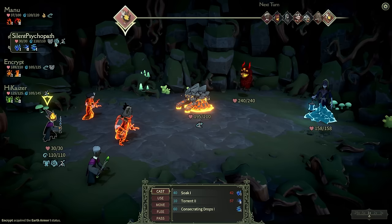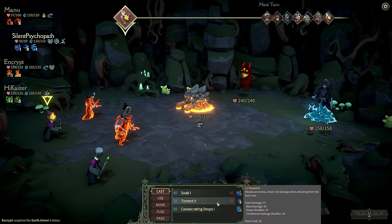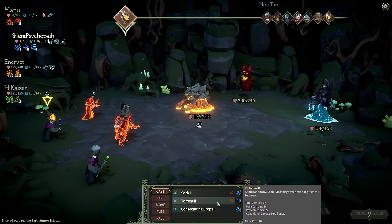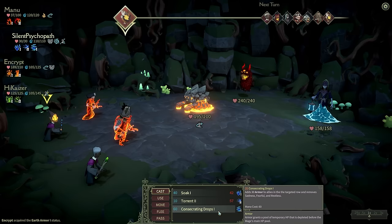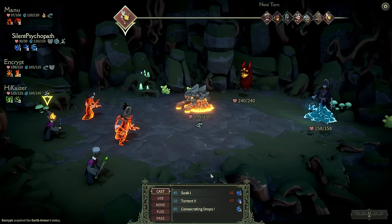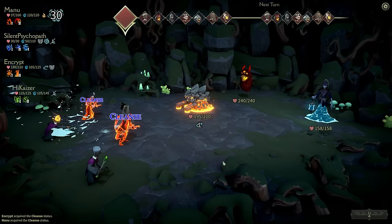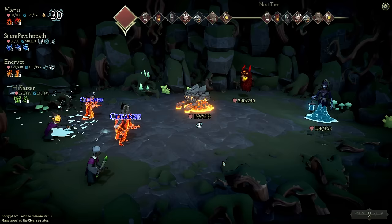Silent Psychopath started with 80 armor - very very nice, very dangerous. If you were in the front row as a teacher I'd be afraid. You've got surging strength. Soak attacks an enemy and lowers their power and speed by 7. Torrent attacks an enemy and deals 20 plus 1 damage from the back row - that's 57 damage. Consecrating drops adds 30 armor to allies in the targeted row and removes sadness, fear, and restlessness. I think we'll go with soak - though I can only hit the ember golem, which is a bit of a shame.